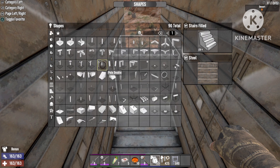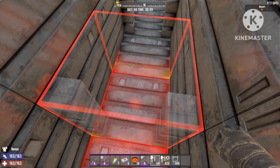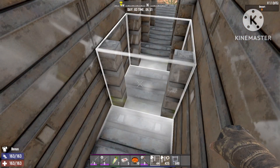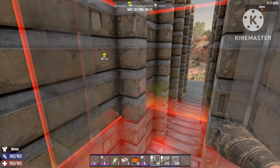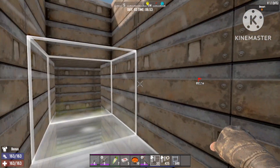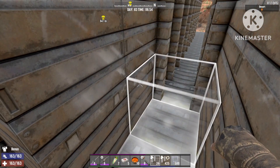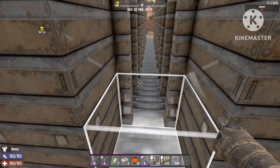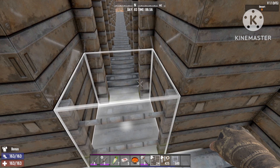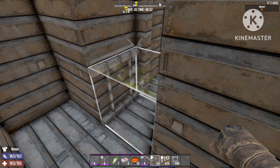Now we're gonna use the block I was talking about - the one that slows down the zombies. It's gonna be on the poles and we're gonna use the pole double. We're gonna stack this to the same height as the roof. The more you add in, the more time you will have to kill the zombies, because every block they move they're gonna be slower. It's very powerful especially against bikers and bigger zombies - they will get stuck and move very slowly.